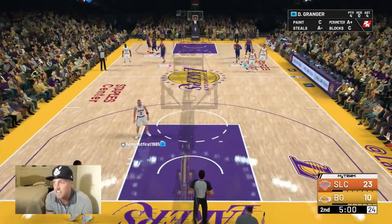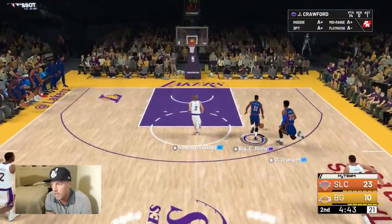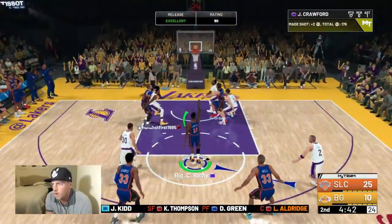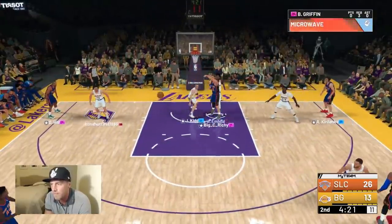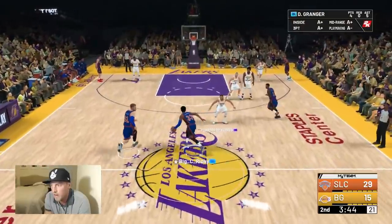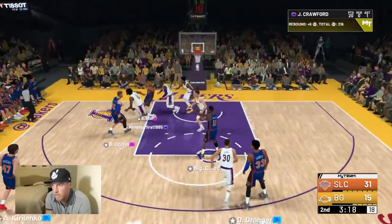We've started the second quarter. J-Crossover — I'm finally starting to learn his name. He's doing really really well. Let's try some layups. And-one! Yeah, free throw is super easy. Look at that left hand — that was actually really sick even though he didn't make it. Danny Granger getting wide open space — red carpet treatment. Going up to J-Cross, J-Cross going all the way in.